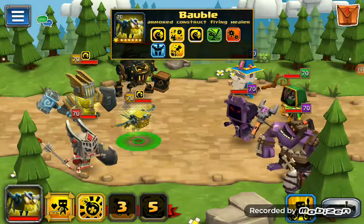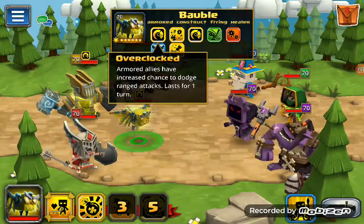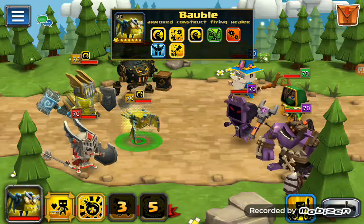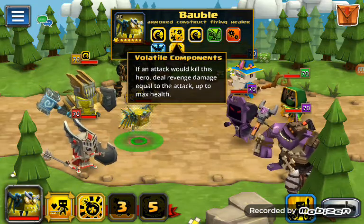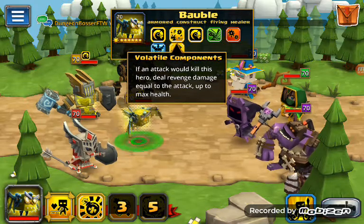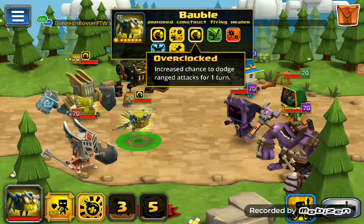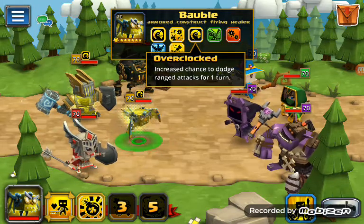So let's see what abilities he's got in a 6th turn. I've got Arm and Anna to increase chance to dodge range attacks, lasts for 1 turn. If an attack would kill this hero, do revenge damage equal to the attack, up to max health.